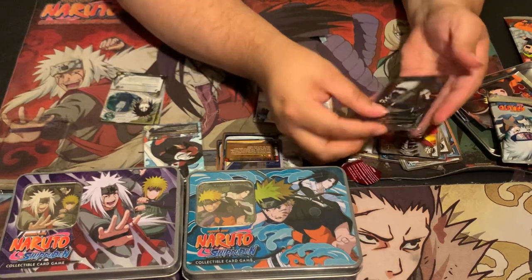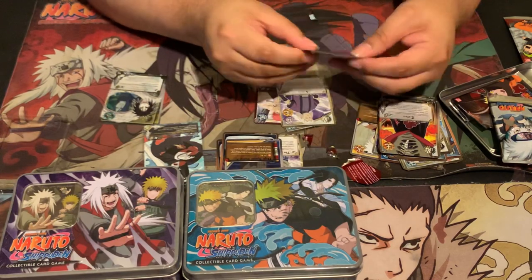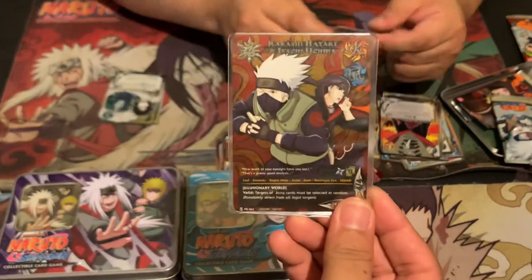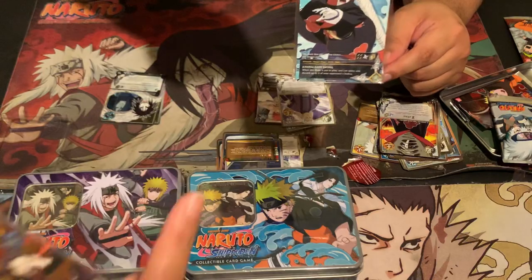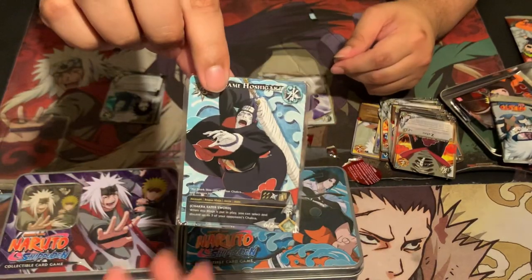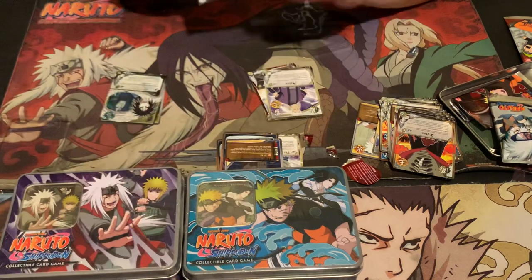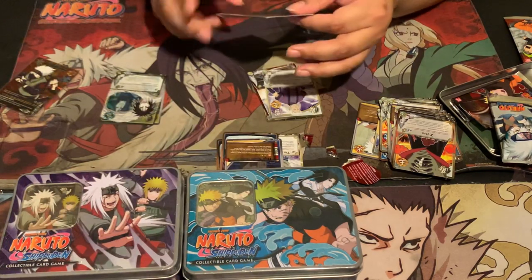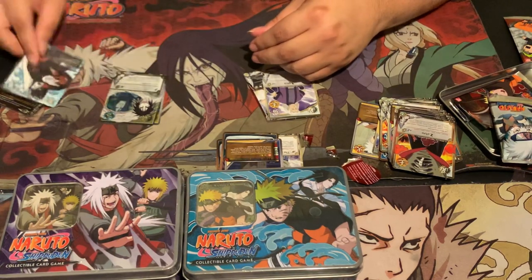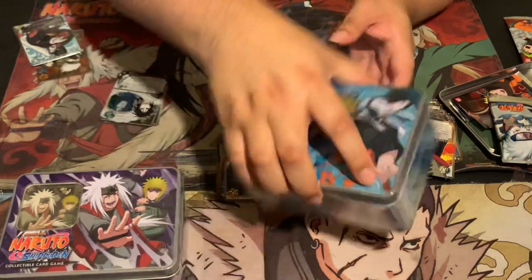And I'll show you what the promos look like. So that's the first tin. I think there are three cards in there. While he's going to bring something that's already opened, bear with us while I do the second tin, which is Naruto and Sasuke. So the promos we get for this tin would be the Kisame Chakra Eater Sword, 10-10 Projectile Weapons, and the Second Hokage — the one that reduces the water course. I wonder why they reprinted that one.